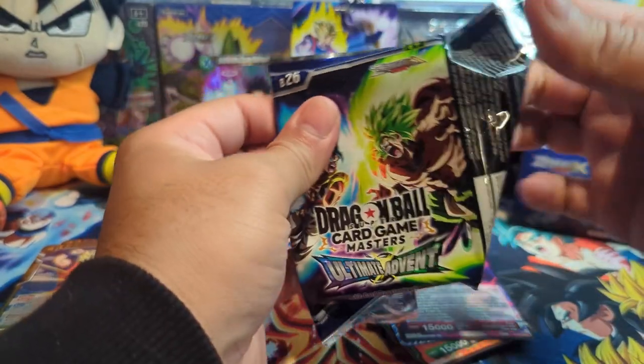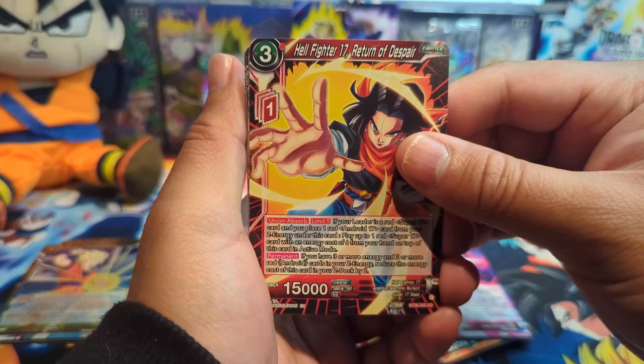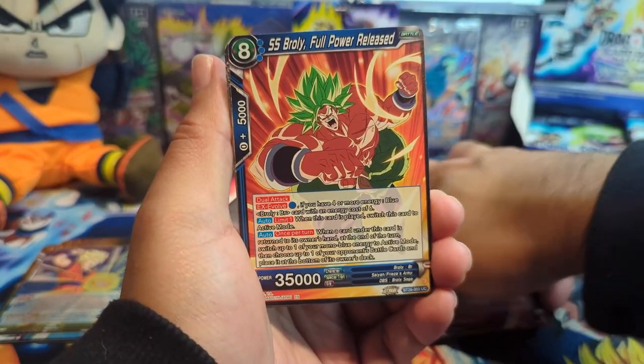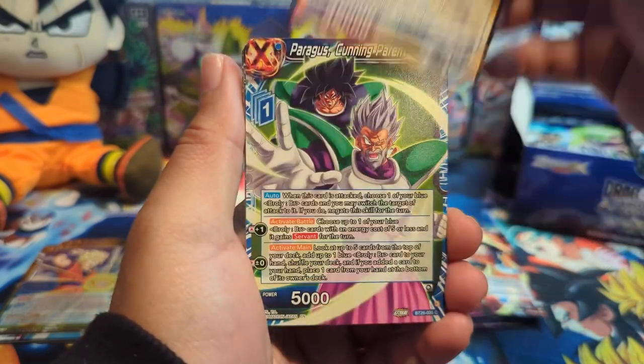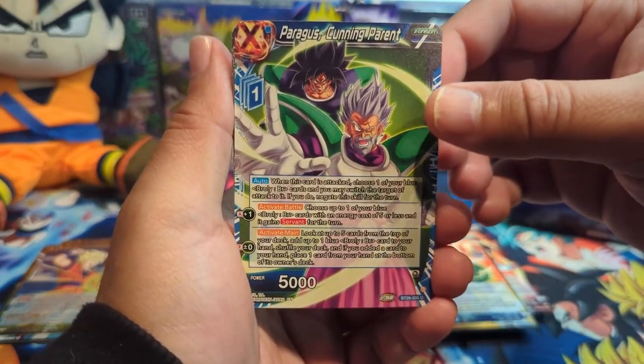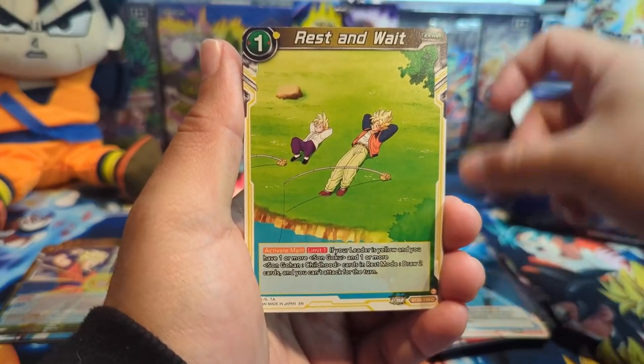Next pack — these packs are actually opening a little tougher than previous sets. We have Broly Full Power Release, that looks pretty fire, Broly Empatagas, Piccolo, Zamazu, and Goku Black Exploding Energy.